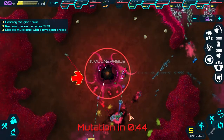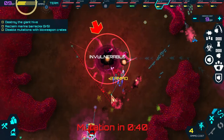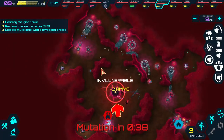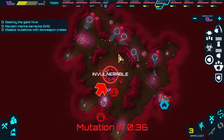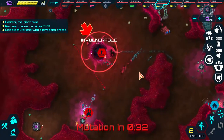Let's get the rest of these building things - building coins, whatever those things are called. Those minefields are doing pretty well. So for the mutations we're up to 1, 2, 3, 4, 5, 6, 7, 8. We need two more mutations.